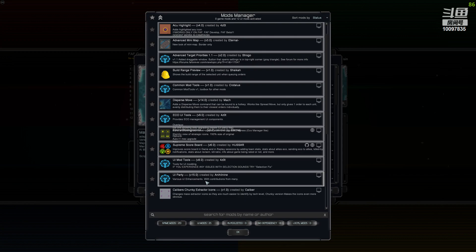UI Party is the one I use mostly for when you select a group and want to go to the next unit in the group — you just press a button and it selects one. This is super helpful when it comes to engineers for really fast building.